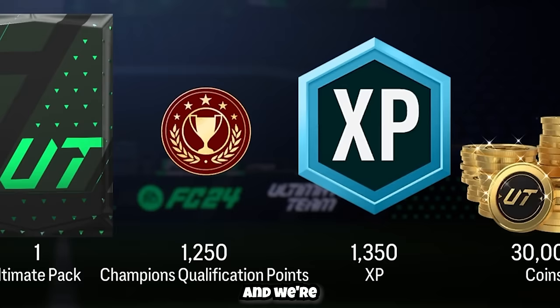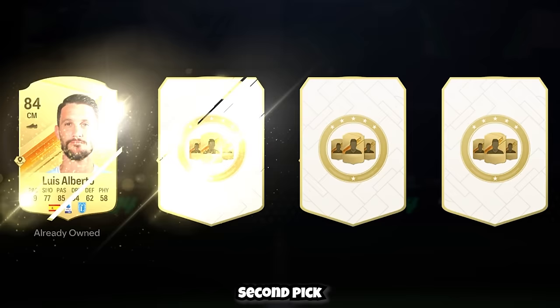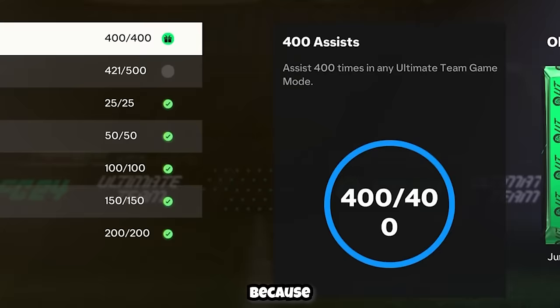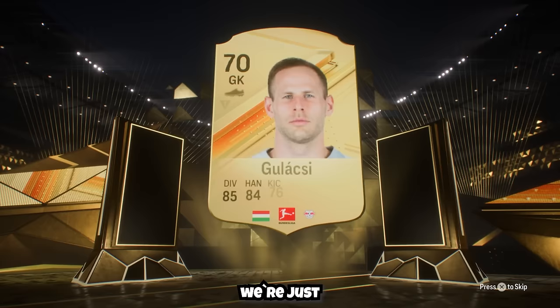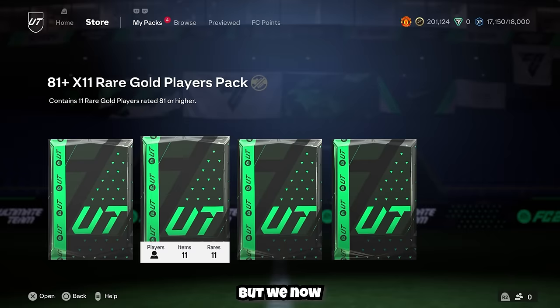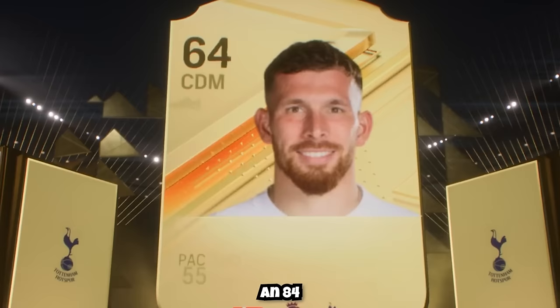I claimed rank 5 rewards — insane packs plus good XP and coins. First player pick gave a 90-rated, second another high-rated, and the final player pick gave another high-rated item. Thanks to the XP we made good season pass progress, getting a couple of really good packs and completing more objectives. Opening the untradeable packs: first was an 84-rated goalkeeper, the next two gave 85-rated items, and the 81-plus x11 pack gave an 84-rated Danish CDM as our best player.